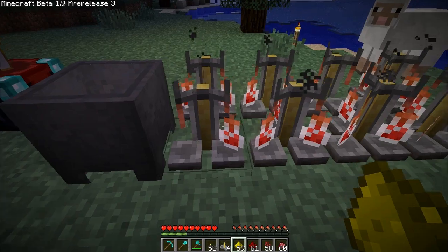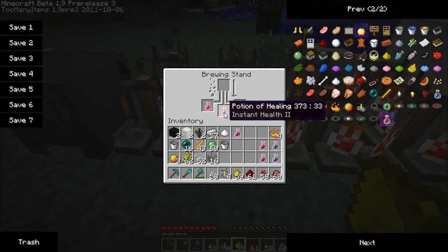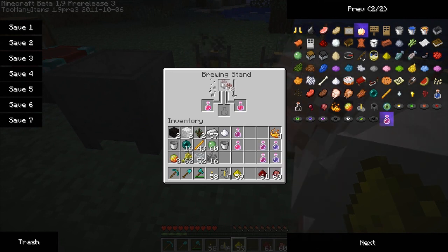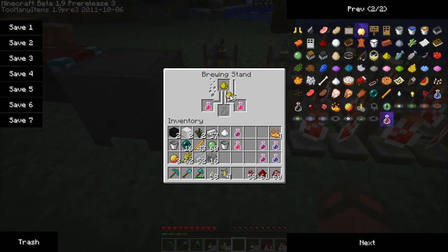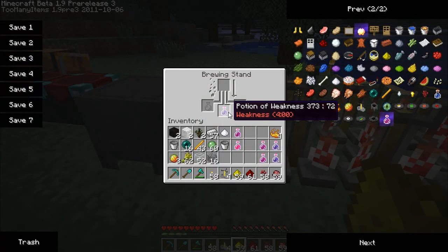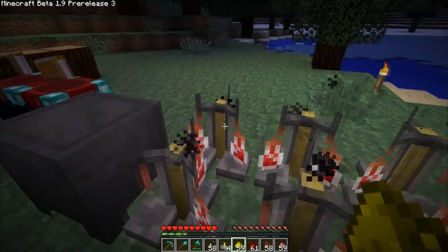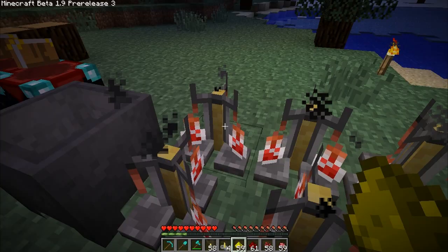Potion of instant health II — let's see. Nether wart doesn't do anything, so I don't think you can add it as an extender. We can add redstone but that'll just take us back down to level one. Let's see what fermented spider eye does to it — potion of weakness. So it's switched our potion of strength to a level II weakness because it gives weakness, and now it's four minutes.